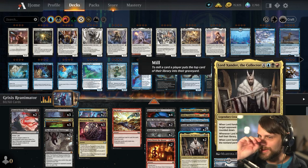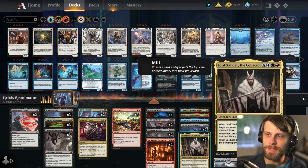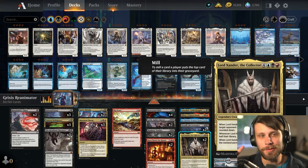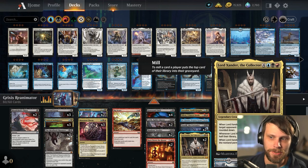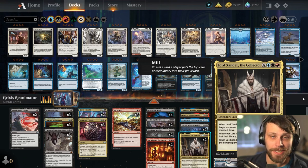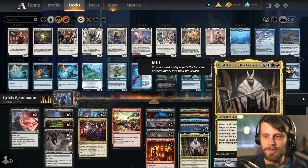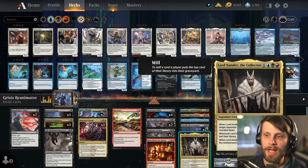We have Lord Xander as a two-of — this is probably one of the best. When it comes into play, the opponent immediately has to discard half their hand, rounded down. When it attacks they mill half their library, again rounded down. And if Lord Xander dies, they have to sacrifice half of their non-land permanents. So generally speaking this is gonna do some damage even if they remove it, which is phenomenal, and it gets resources out of their hand.